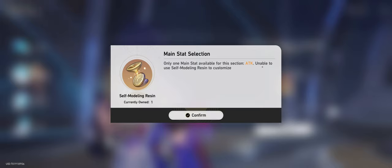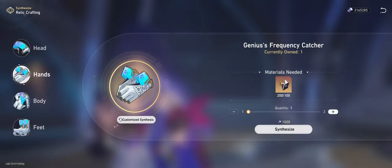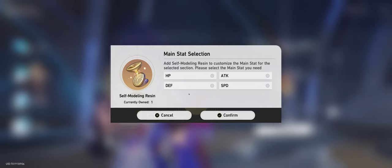There's only one main stat available for this section — attack. So my bad, on hands there is only one main stat. With the resin you can control the main stat. So for Sele I might want speed or I might want attack, and that's actually a hot debate right now in the community — does Sele want attack or does she want speed?